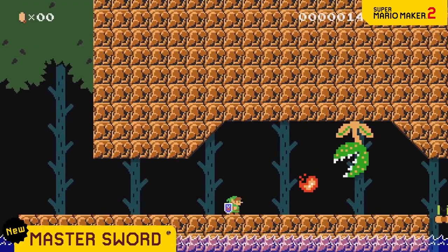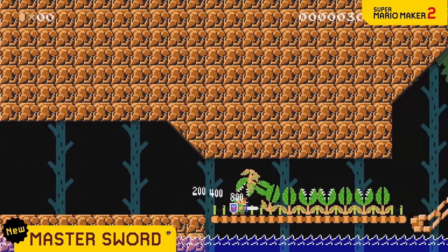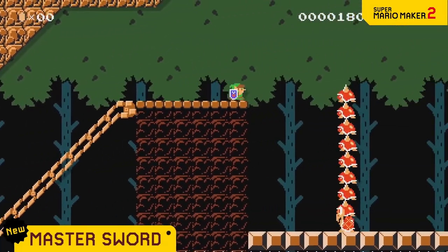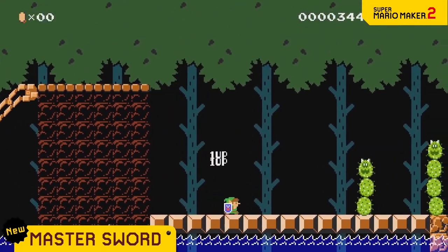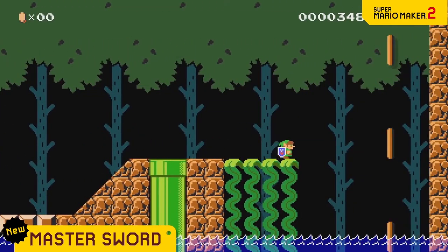This new look isn't just for show. Attack with your sword. Guard with the shield. Dash attack. And... Down thrust! You can take advantage of Link's classic moveset. And some of his tools. Something out of reach? The bow and arrow can help.